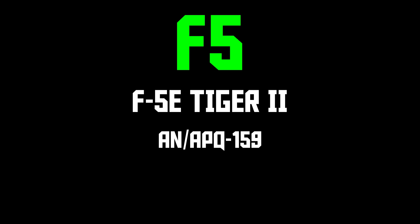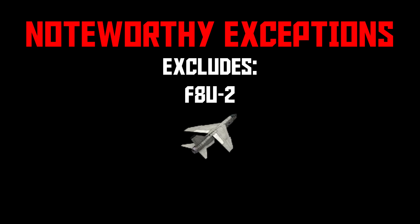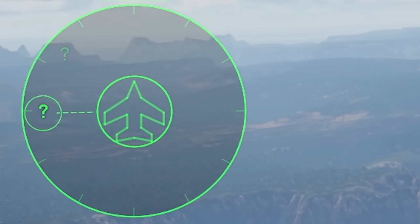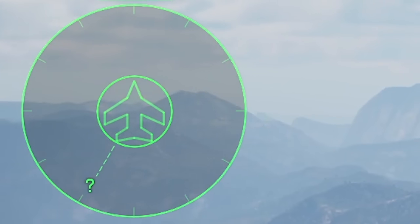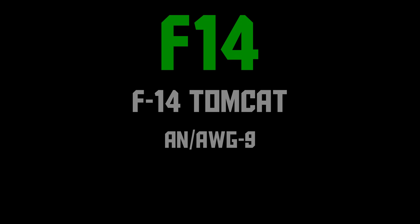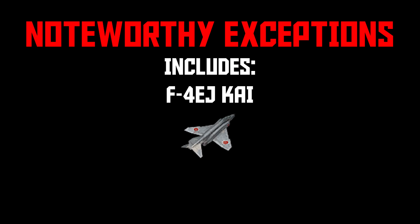F5 is for the F5E — keep in mind the F5A and F5C don't have radars at all. F8 is for the F8 Crusader, but only the F8Es, because the AN/APS-67 is missing from this list, so the F8U-2 shows up as a question mark. There are a few more examples like this where radars are left out of their group for seemingly no reason. F14 is for the F14 Tomcat. F16 is for the F16 Fighting Falcon, which has a huge list that even contains the APG-68 V9, which is just hanging out in the files. The F4EJ Kai uses an F16 radar, so it shows up as F16.